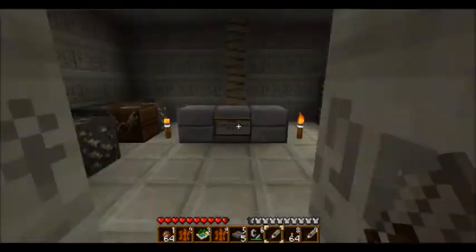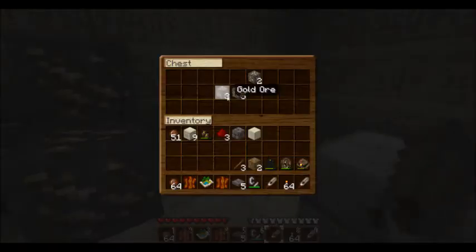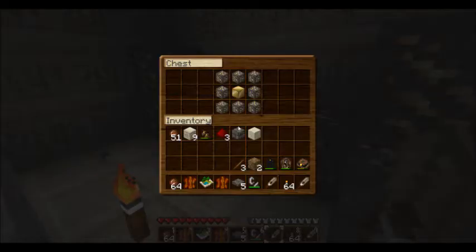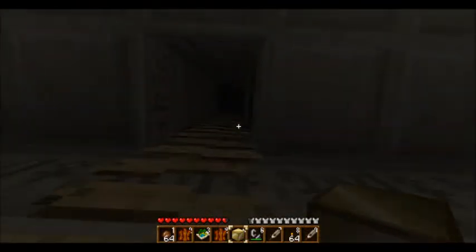What did that blow up? Here we go. What does this sign say? King... rest in peace. Gold ore. Gold block — yes! That wasn't too hard. I think that was easy compared to the other freaking quests I've had to do.